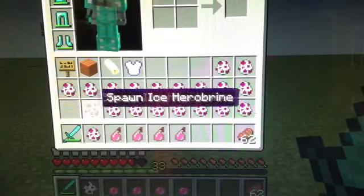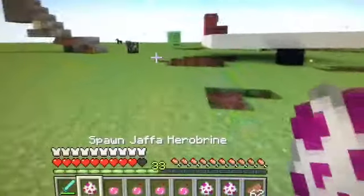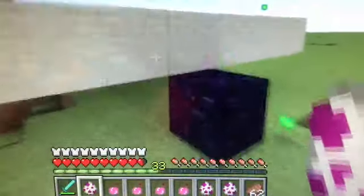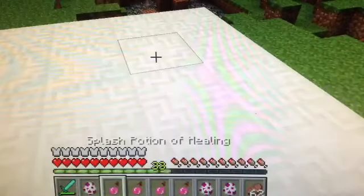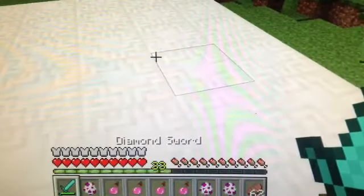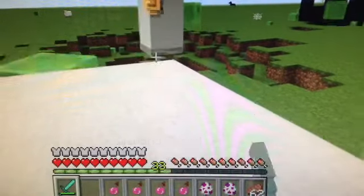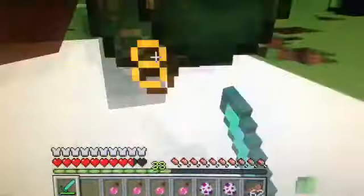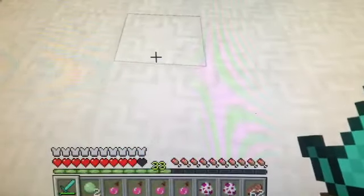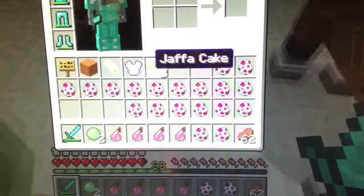Next, we have the Jaffa Herobrine, the Ice Herobrine, and the Forest Herobrine to look at. First of all, the Jaffa Herobrine — he has 50 health. Let's see how hard he hits: half a heart, not too much. But he could be kind of dangerous if you're in survival all by yourself. He also dropped some Jaffa Cakes, which I'm sure you could eat too.